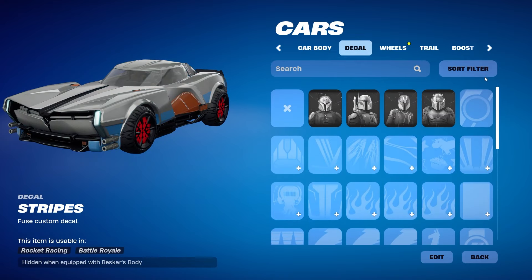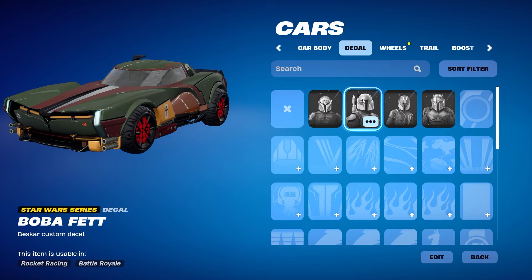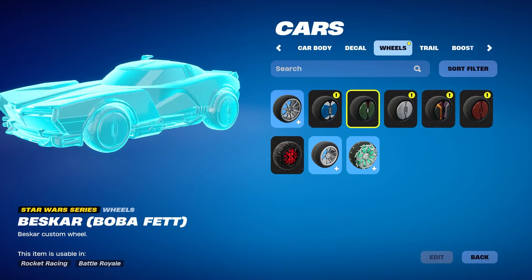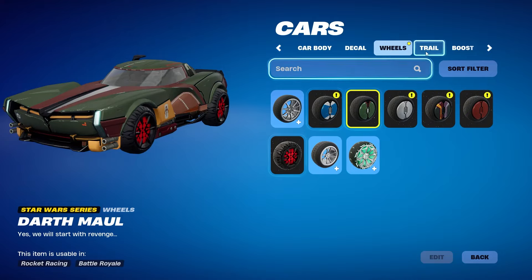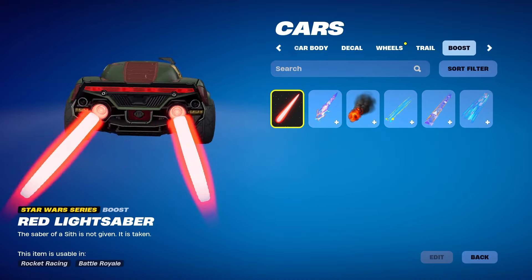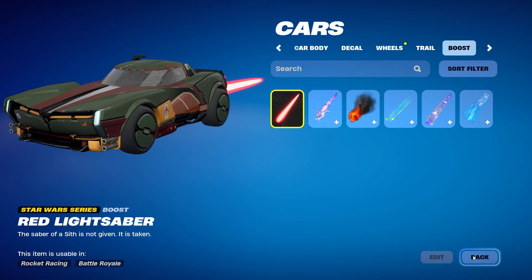For the decal, all these characters are cool but we gotta go with Boba — Boba's just the best. So we'll go with Boba and his wheels. These are the Darth Maul wheels for those who wanted to see what that looks like — you can definitely mix them with other vehicles for a red and black theme. And this is the Red Lightsaber trail, which is awesome. I love the sound too — very very nice.